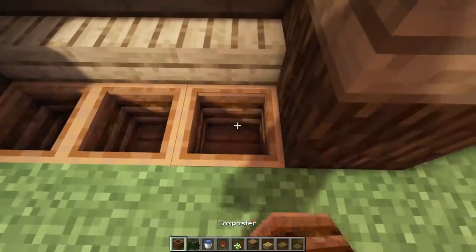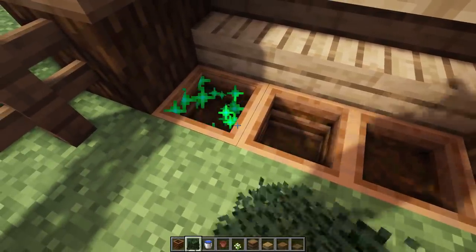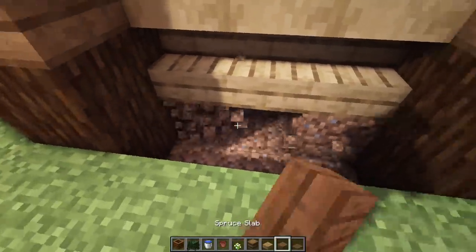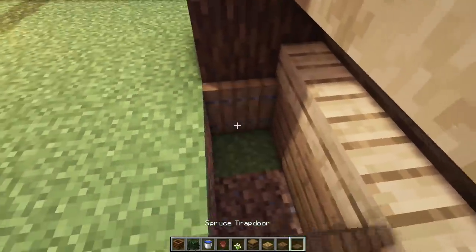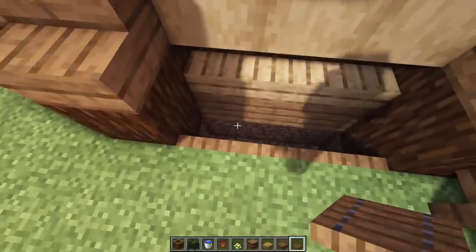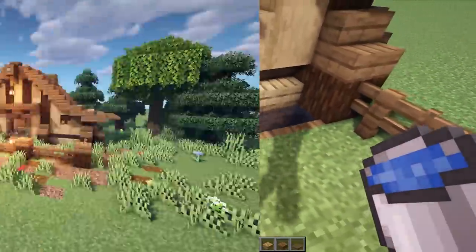For the little feeding tray, use a composter facing down with some plants or vegetables inside at different levels to show they've been eating. For the watering area, dig three out, put regular old planks or double slab of spruce, then a trap door on each end. Get rid of a few pieces and put trap doors on the bottom so we have a nice little area, then throw water in — one, two, and three — and there we go, a little watering tray.